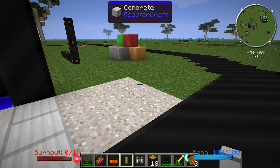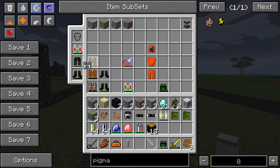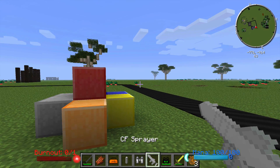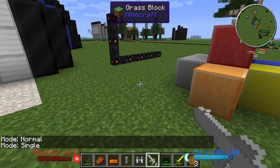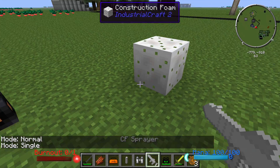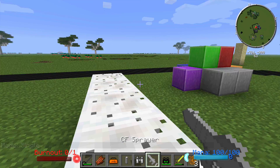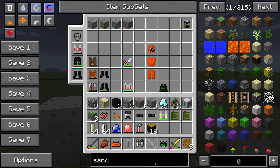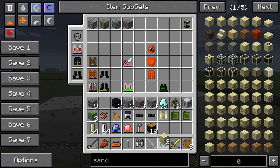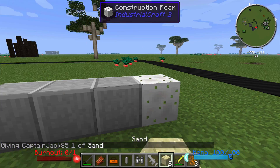Let's go outside and test the CF sprayer because it is awesome. The CF backpack can be equipped on your person. The sprayer has a few different modes: normal mode and single mode. This takes CF from your backpack and sprays it onto the ground — just like that. Initially you'll be able to walk through this stuff; it won't be a real block right away, but over time it actually hardens up. You can manually and instantly harden it by right-clicking it with some sand, and it will look solid when done.